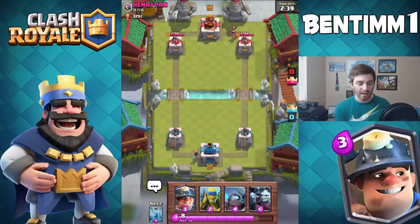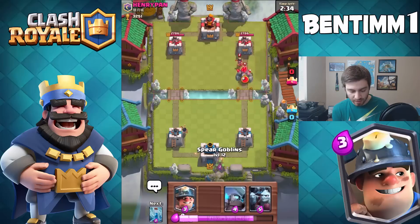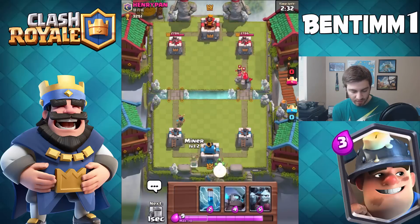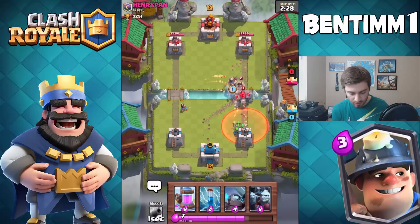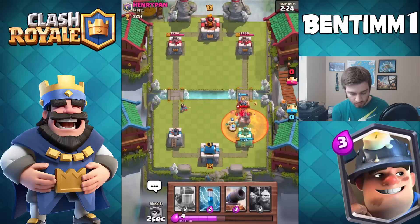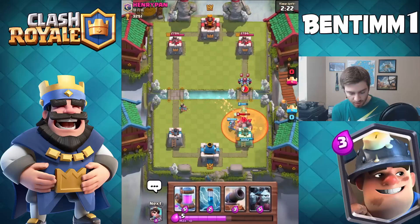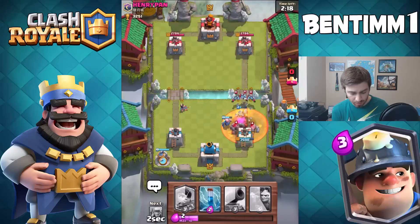My iPad Air that I have that account on — something's up with it, it won't turn on, so I need to get it fixed. I'm going to use my Miner to take out the Princess so I can — oh god, this ain't good. We've got to use our Mini Pekka here. This guy is level 10 so we have a pretty big advantage.